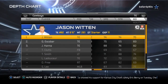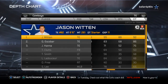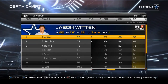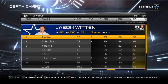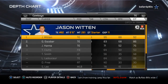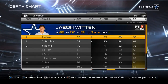For tight end, the biggest rating we look for is catch in traffic. Jason Witten is no slouch at 92 overall. We like bigger tight ends — bulky guys, six foot five to six foot six — guys that can really be possession receivers and a primary target for moving the chains in this offense. Think Antonio Gates or Jimmy Graham — a good six-foot-five pass-receiving tight end is exactly what we're looking for.